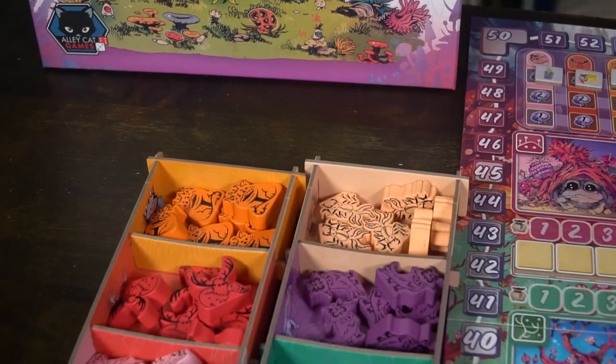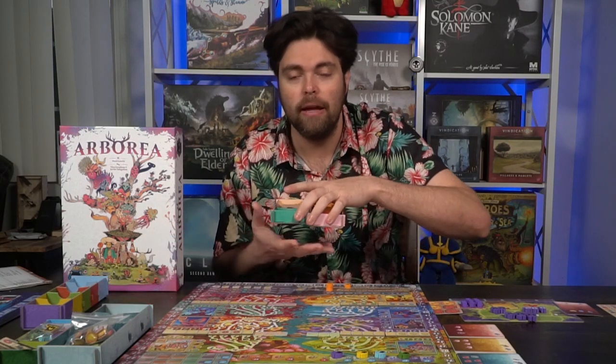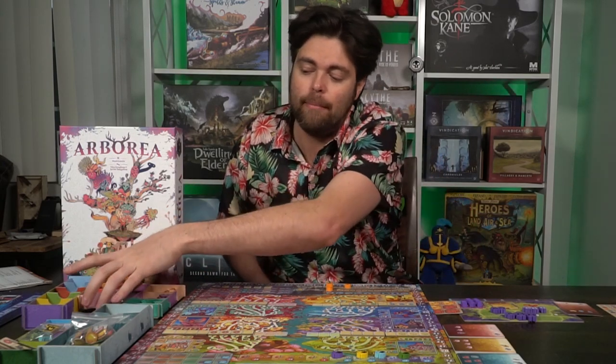Once you've done that, set aside anything you're not going to utilize — such as the extra expansion game boards or modular pieces — as well as any extra circle or square tokens you're not using. Keep the animals separate and face up in the little tray areas so you can utilize them when the game begins. After that, you're basically ready to play Arborea.